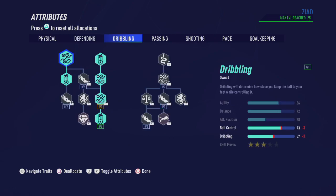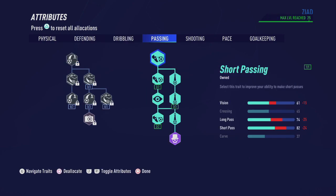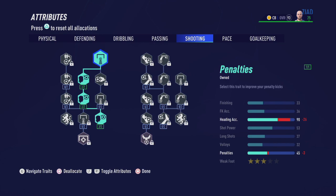Now as for the dribbling section we're going to pick up things that boost our ball control to get it up to a 93. Now on to the passing section we're just going to focus on short and long passing to end up with a 74 in long pass and 82 in short pass. As for the shooting attributes we're simply going to focus on heading accuracy to end up with a 90 heading accuracy.